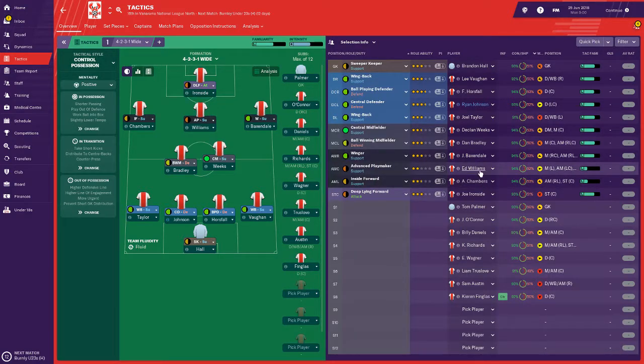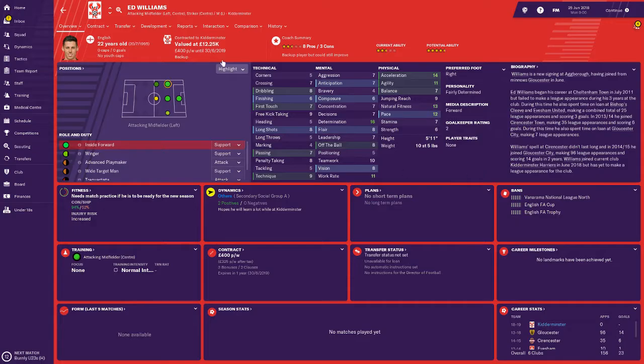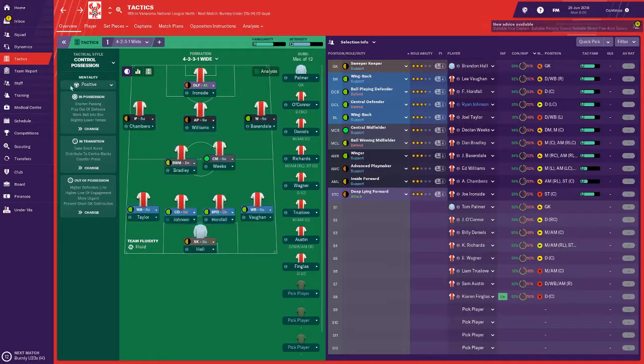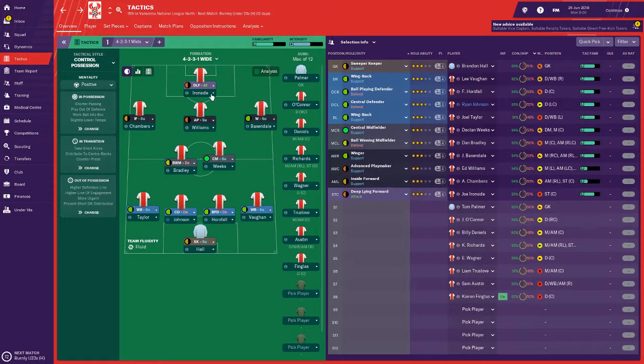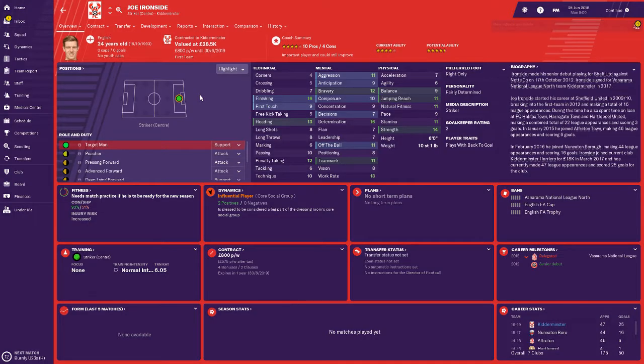Ed Williams doesn't normally like playing in the middle — he normally likes playing on the wing, though he can play striker. He's pretty decent all around but normally better on the wing. There's also Ashley Chambers who's normally a striker. Maybe he might be best playing 4-2-2 — I'll come back to this. His finishing is 16, holy hell.